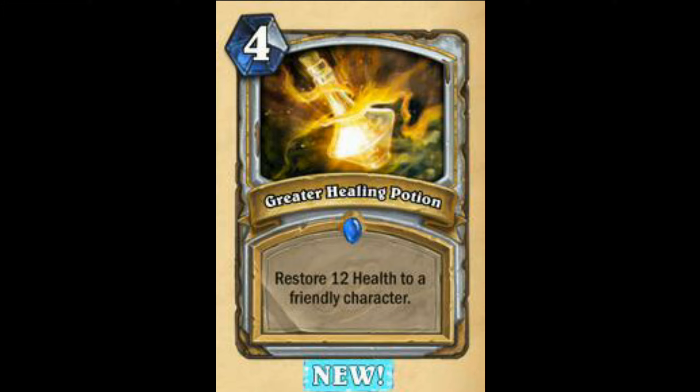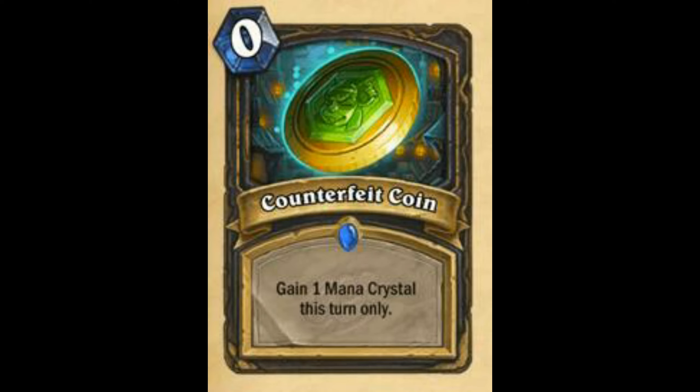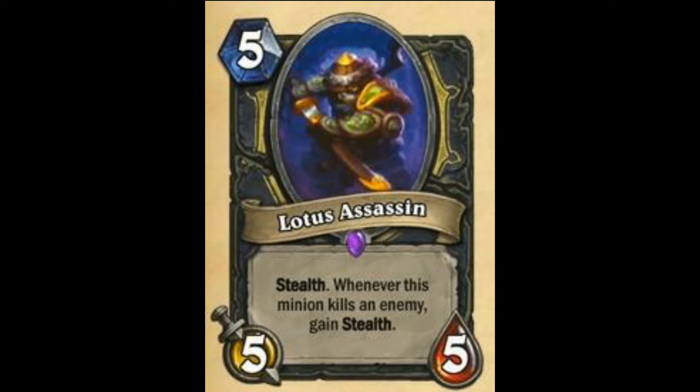Wow, they are actually pushing OTK decks. Imagine if you have Prophet Velen and all this — actually wait, I did not see 'friendly character.' This would probably see no play at all. This card is like 5 out of 10. Next, Counterfeit Coin — OP card. We are at Rogue now. OP card. This card is 90 out of 100.